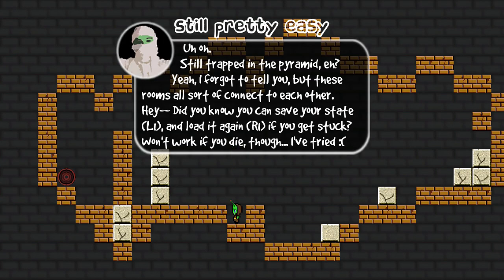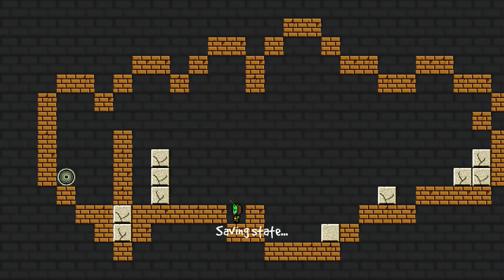Still trapped in my pyramid, huh? These rooms are sort of connected to each other. Did you know that you can save your state with L1 and load again with L1? Won't work if you die, though. I've tried. So there — save state. In case I get myself stuck.